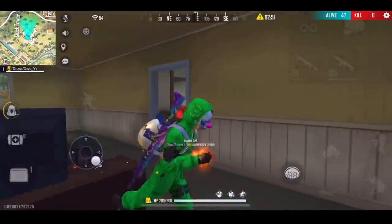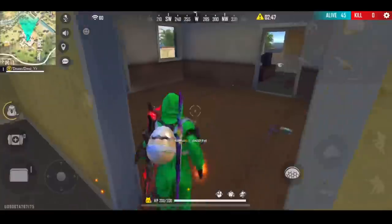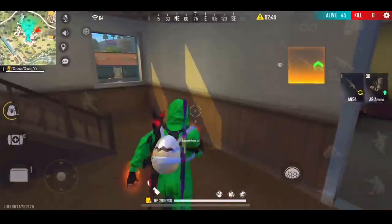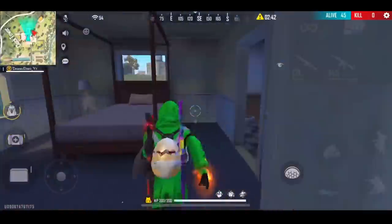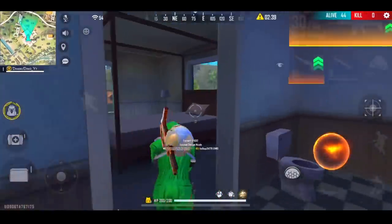If there is a good gun, there is a SCAR. First of all, we have to loot the speed. We have a short range gun. We have a medikit, we have a crossfire and a short range pass. We have an enemy in short range.